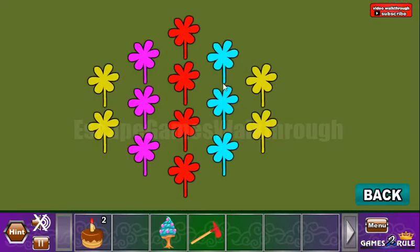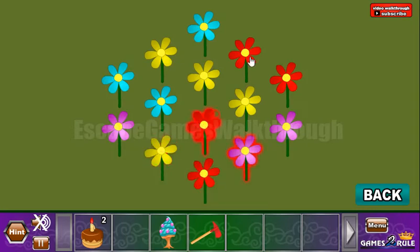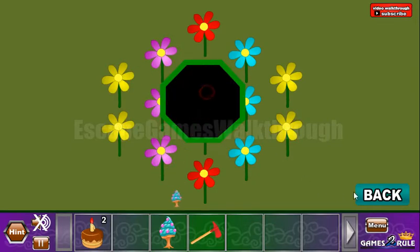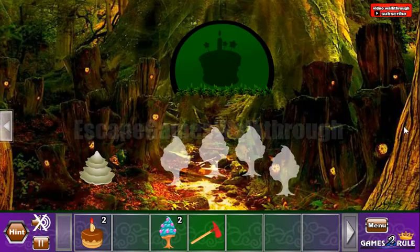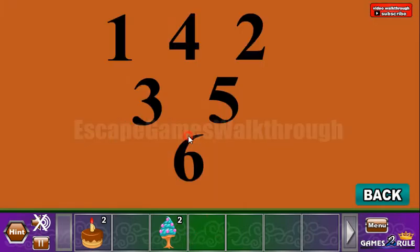The cat gave us a pattern of colored columns and flowers. The red flowers are in the middle, to the right are blue flowers, to the left are pink flowers, and the yellow flowers are on the sides. Going further, let's go to the right — here's the place to use the hammer.